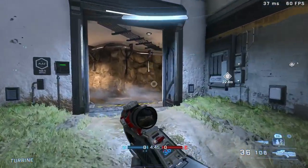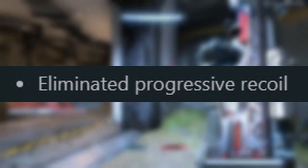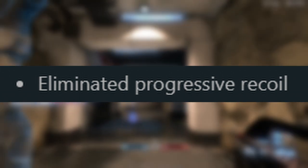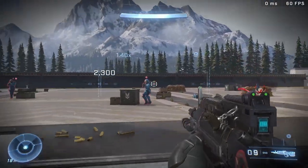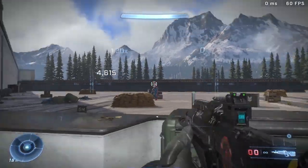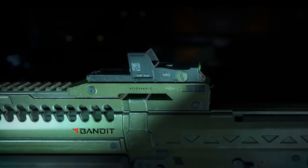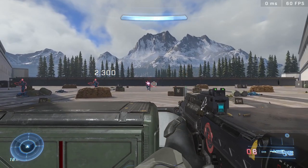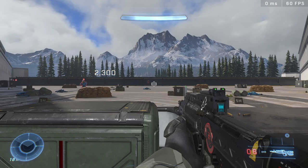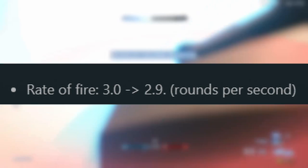The Bandit Evo has drastically decreased bloom and recoil, and it doesn't have any progressive recoil. With the original Bandit rifle, if you were to spam the trigger you would get a heavy amount of recoil. With the Bandit Evo that's completely gone, so there's barely any recoil or bloom and it's a lot more accurate. But since it's more accurate and you can shoot at further ranges, the rate of fire was decreased just so it doesn't overshine the BR.